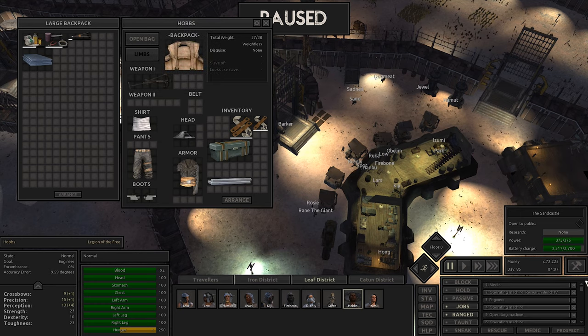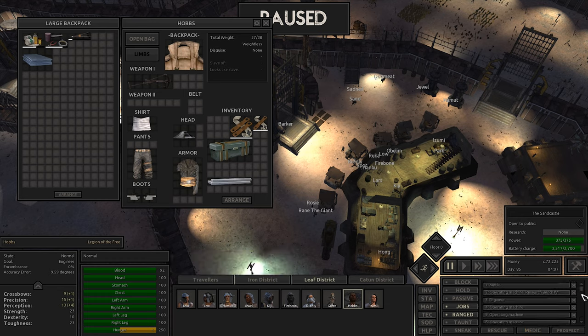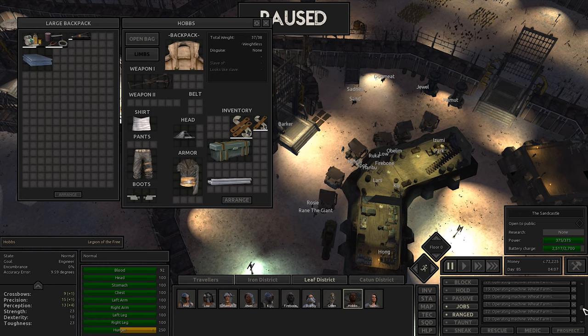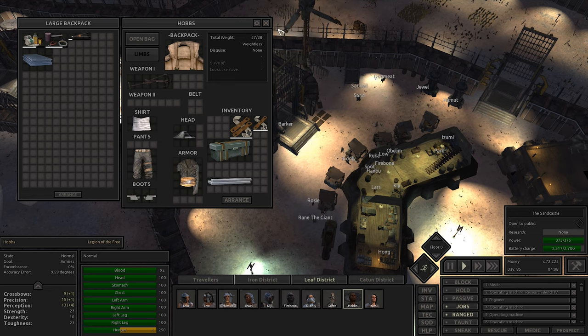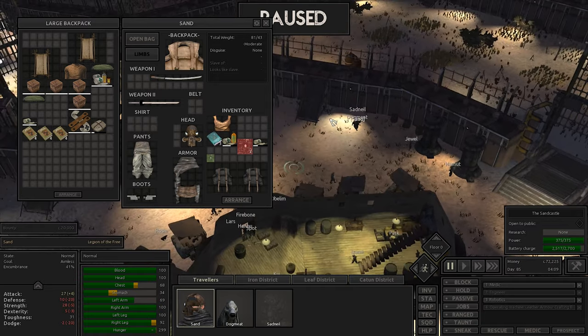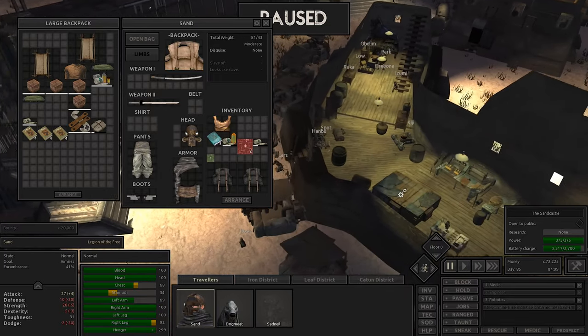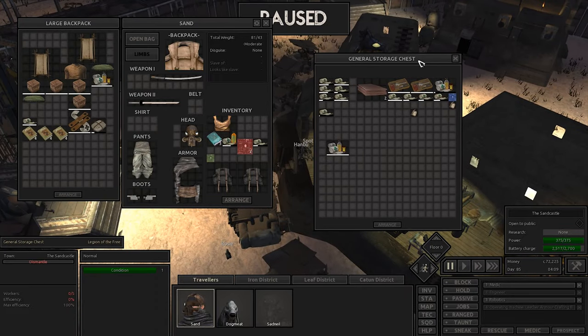I'm going to shift-click medic here and see if we can get robotics - hmm, is robotics in here somewhere? Not that I can see. We might be able to kind of force him to heal Sad Neil. It's so good to have these two back. First thing we need to do with Sand - we're going to drop off these backpacks, and you can go ahead and put your shirt back on buddy.